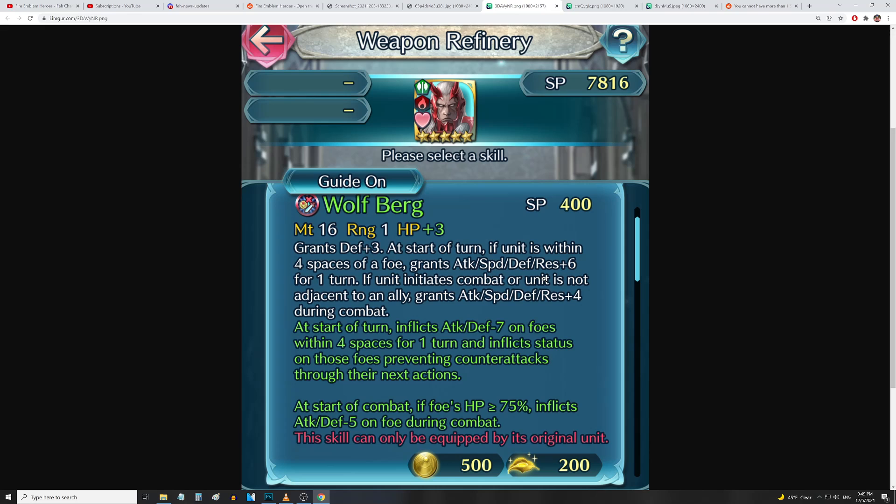Right there he's getting all stats up ten — we've already seen that on Brave Alm and Brave Eliwood, so that's serious power creep just from his weapon. At the start of turn, inflicts attack and defense minus seven on foes within four spaces for one turn, and inflicts a status preventing counterattacks through their next action. Wow, that's incredible — that's the Staff of Rausten effect right there. Also at the start of combat, if foe's HP is above or equal to 75, inflicts attack and defense minus five on the foe.